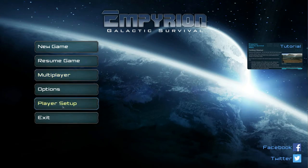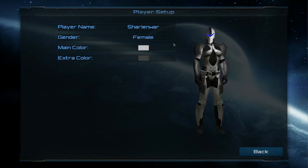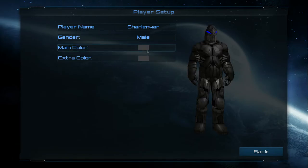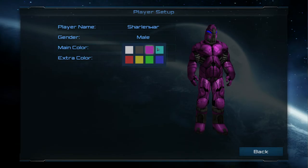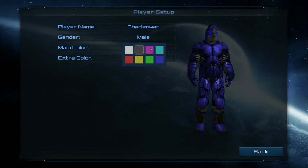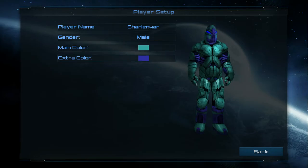I'm going to do some player setup because I haven't seen anyone do this - it's part of the new update where you can change all this stuff. There's a male model and a female model, kind of interesting. We have a main color we can change - that purple is so funny - let's do a dark blue. The extra color I'll put a light blue for, and then dark blue. That looks kind of cool, let's pick that weird alien suit.